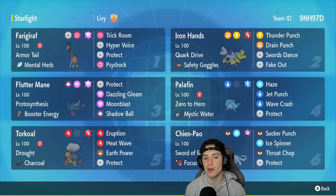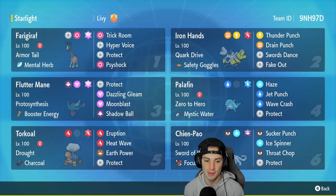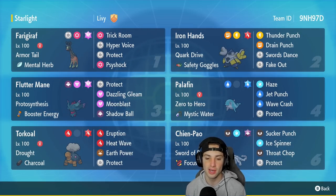We got Torkoal in our fifth slot, one of the strongest Trick Room Pokemon. You can't really have a strong Trick Room team without Torkoal. Torkoal can control weather, it can hit like a truck, and in Trick Room it goes first pretty much every single time. It has Drought, the Charcoal as its item, running Eruption, Heat Wave, Earth Power, and Protect.